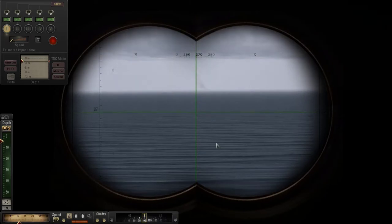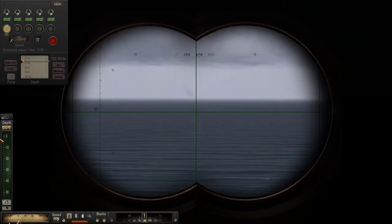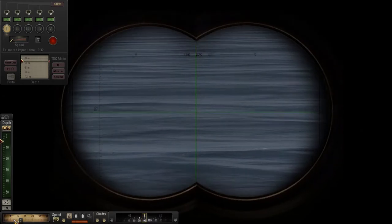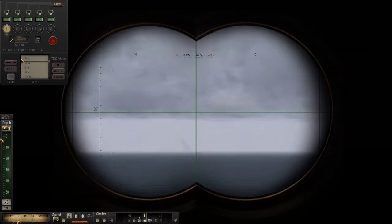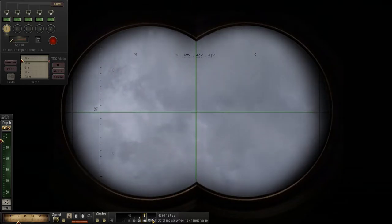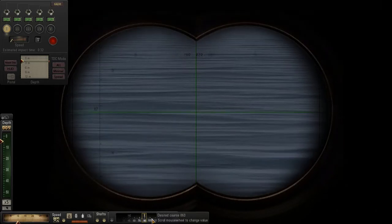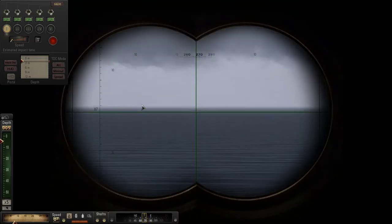We're stable on 10 knots, so let's watch the bearing. Still moving backwards. The next setting I'm going to set is 7 knots, which is the historical setting for dead slow. We're going to see how that does for us. And in the meantime - it looks like the masts have actually shrunk a little bit. So I'm going to go 20 degrees to port and come to a course of 070, and watch to see what the masts do.